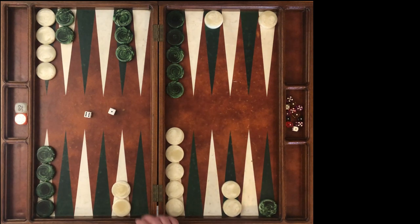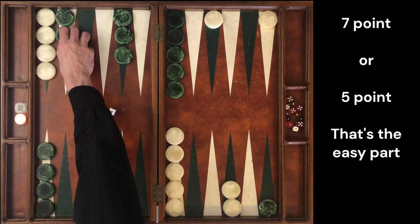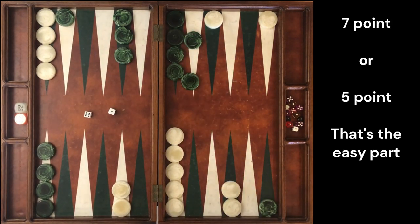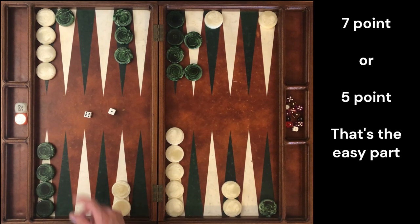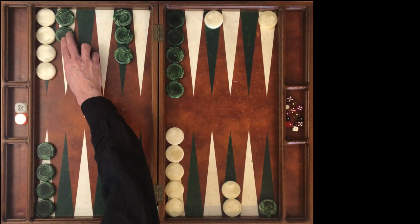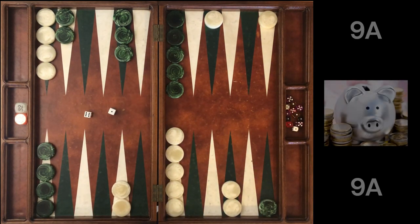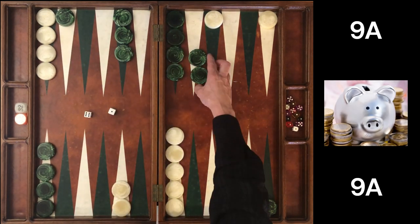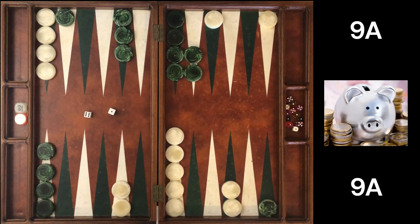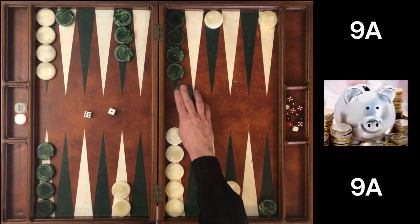With this roll there are really only two moves: there's the 7 point and there is the 5 point. They both look good, but the 5 point should look better to you, even though it does leave a point out here to be hit. At 9-away 9-away — the same score for both players — the correct play is to make the 5 point. Making the 7 point, even though it looks really good visually, is halfway to a blunder. The 5 point is more important. The 7 point is a point, but the 5 point is a home board point, and the 7 point is not.